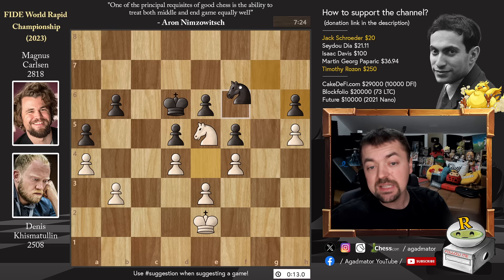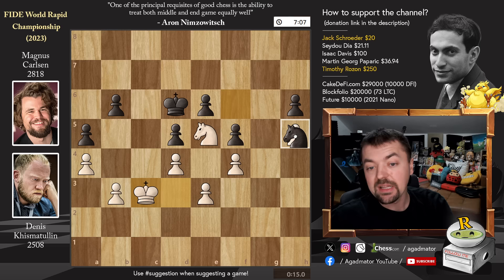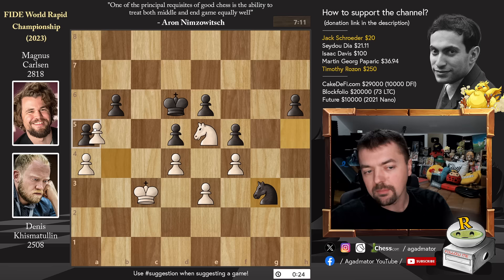First comes king to d3, then knight to f6 — Magnus goes after the h5 pawn. King back to c3, knight captures on h5. Magnus does get a passed h-pawn, but a knight should be able to hold that. Pawn to b4, now knight to g3, making room for the passed pawn to start marching forward. B captures on e5, and with b5 it could still be very tricky. But after b captures on a5, Dennis allows Magnus a bit too much.